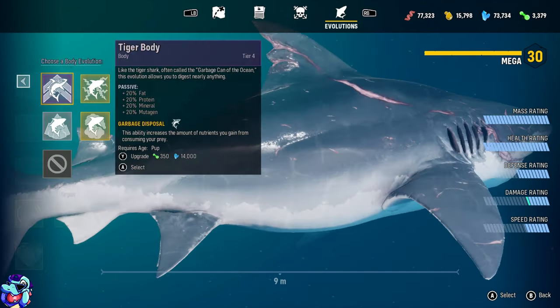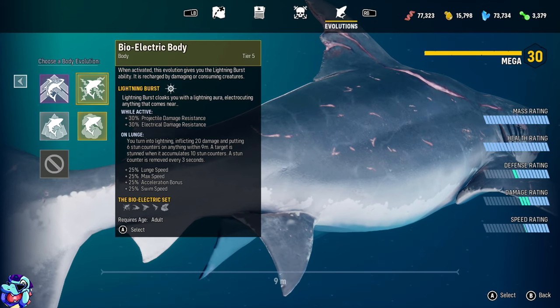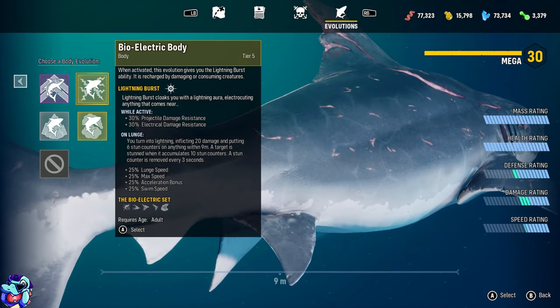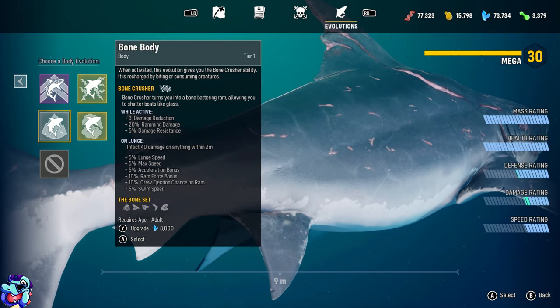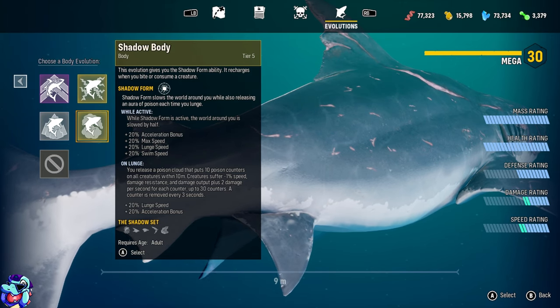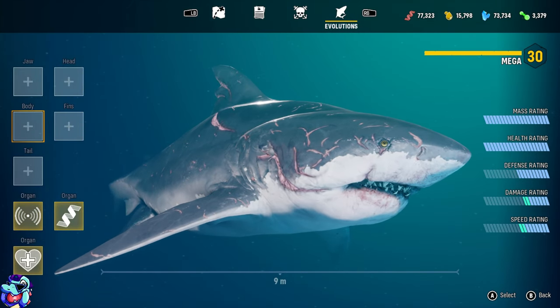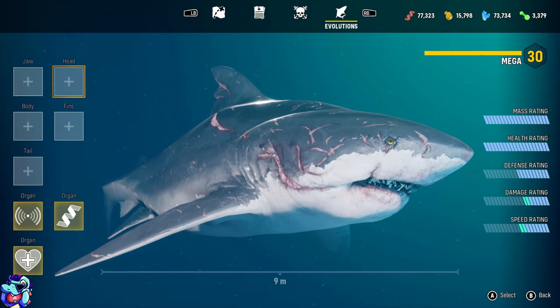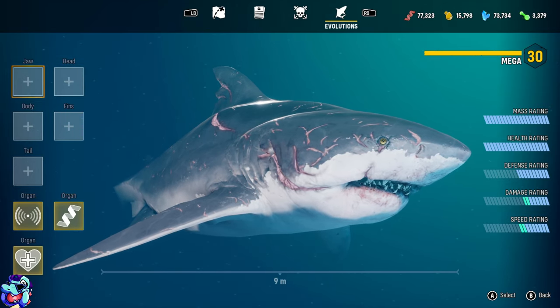Your playstyle can really alter depending on what you're using. If you go full electricity build, you get certain bonuses and can stun wildlife as you attack it. If you go with the shadow build, you can poison people and also slow them. There's a lot to do once you start upgrading parts to your shark and customizing it — you can go really crazy.